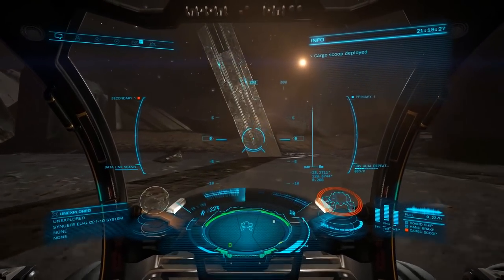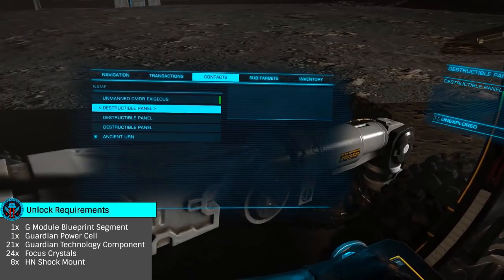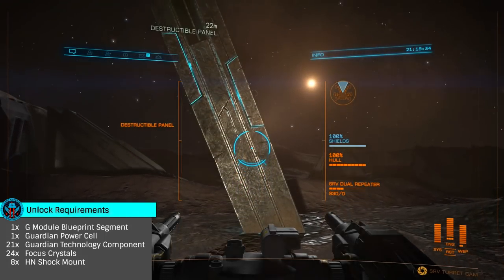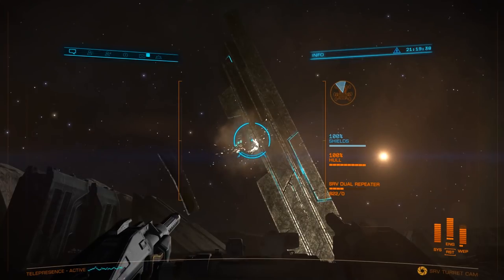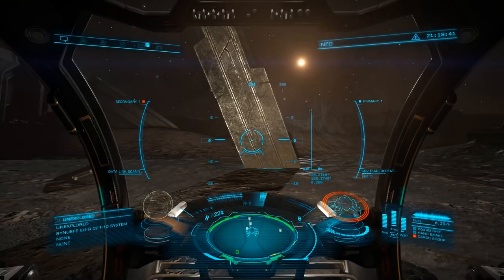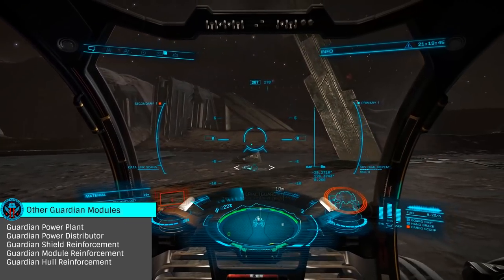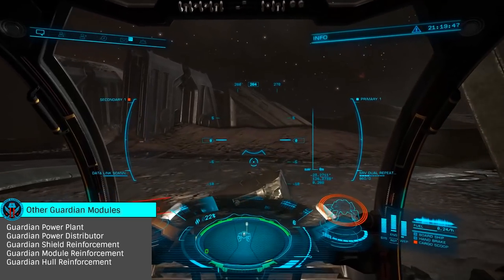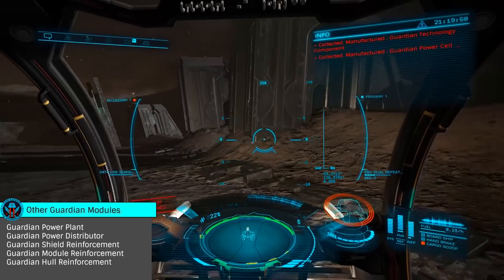While at the site, you'll need to acquire one guardian power cell and 21 guardian technology components. These can be obtained from the various destructible panels on the spires and structures around the site. Simply target these structures and blast away, scooping up the results. You'll also be gathering sentinel materials as they are destroyed, and while they aren't needed for this unlock, it's a great idea to grab them as you may choose to unlock some of the other modules and weapons in the future.